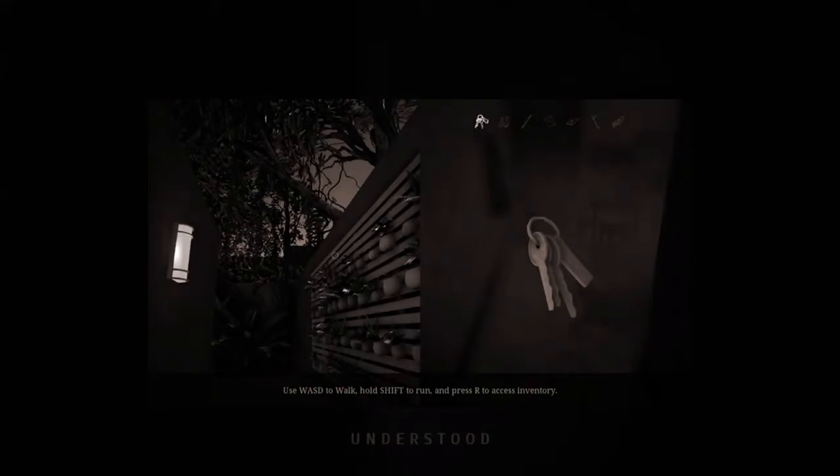It looks nice. Use WASD to walk, hold shift to run, and press R to access the inventory. At least it's easy to reach.